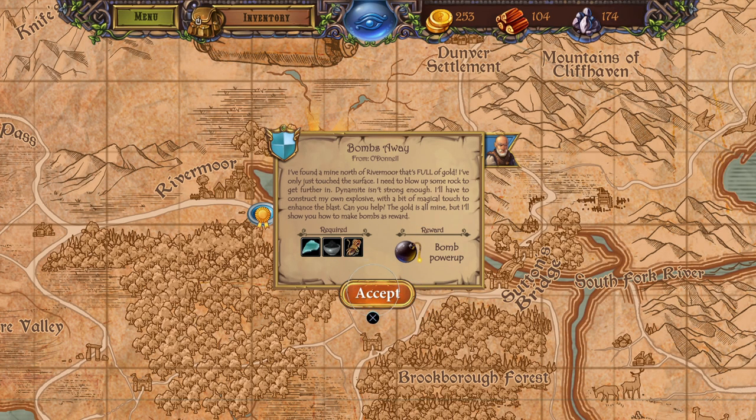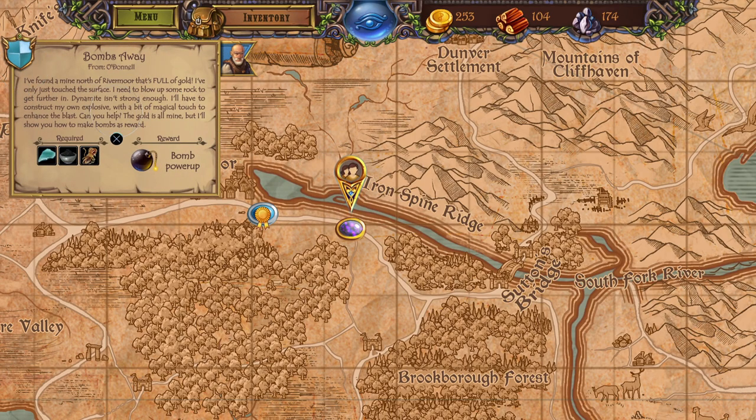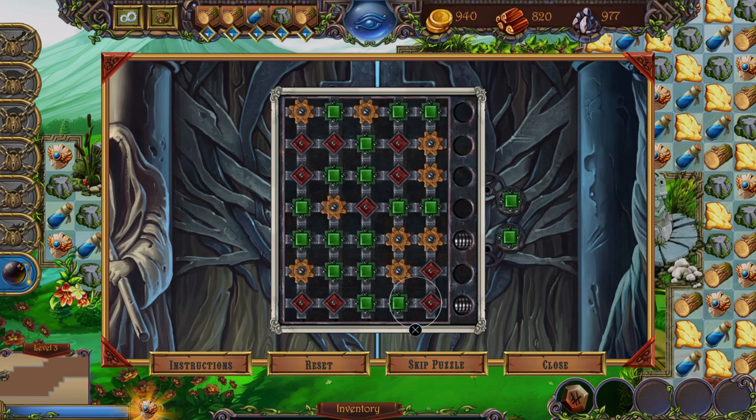Between levels, you'll visit the main area where you can accept quests that will give you bonus rewards, such as new power-ups and other items. Said power-ups can be used as many times as you want in a level, but are recharged by matching pieces, recharging faster by matching blue potions.